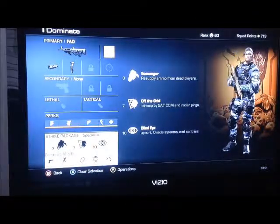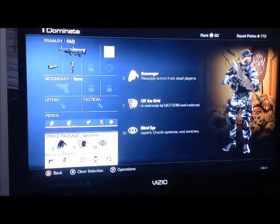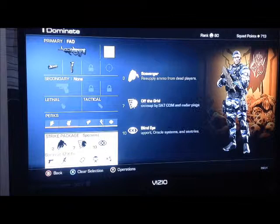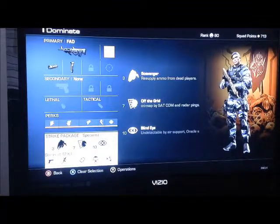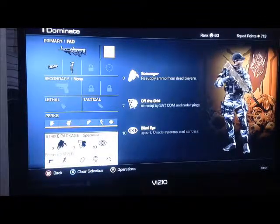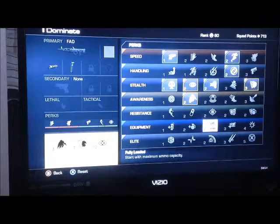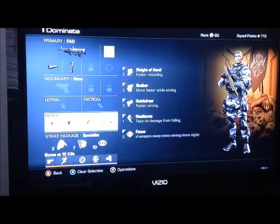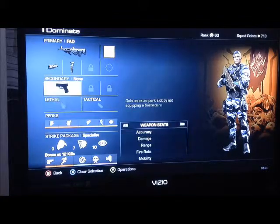As far as strike package goes, I use specialist on this class. I roll with scavenger as my first perk that I unlock at three kills, then off the grid, and then blind eye. After three kills I might be close to running out of ammo depending on how I'm playing, so I got scavenger on and I'll basically have unlimited ammo. You could always switch scavenger out for fully loaded if you wanted, so you automatically have all that ammo - not a bad idea. Off the grid, because I don't have a silenced weapon, it's nice to not be seen with everybody using satcoms. And then blind eye, which is just good because oracle systems are annoying and you don't want to be seen by that stuff.